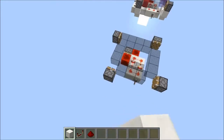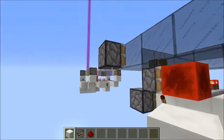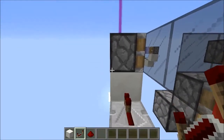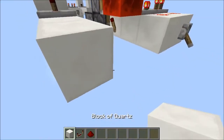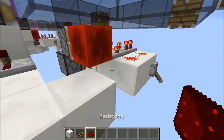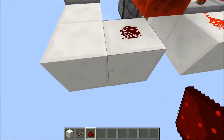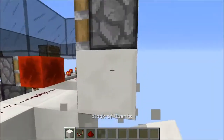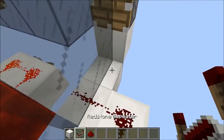Let's start with the left side, pistons one and four. Come under a block right like this, and then down a block here, place a repeater set to one tick — that'll be going into this block here. Come out two more, and then one more out like that so that when this redstone block extends it will also power this redstone dust here. Then two more right like that, and then another block out like this, and a block underneath this piston, and this one will be set to four ticks.